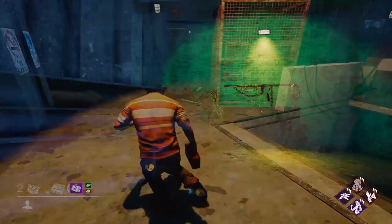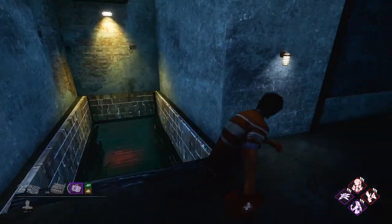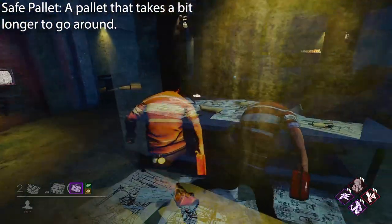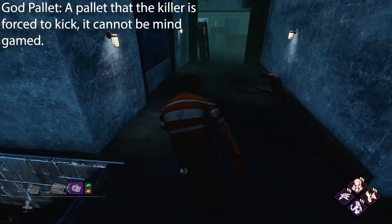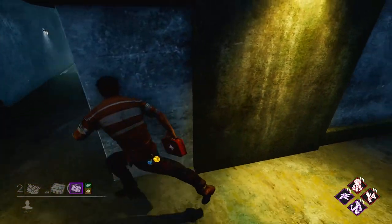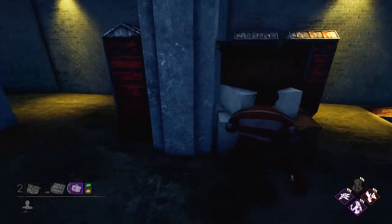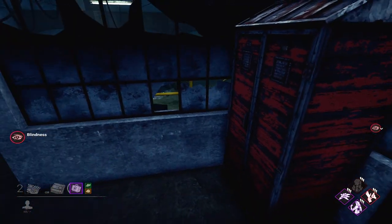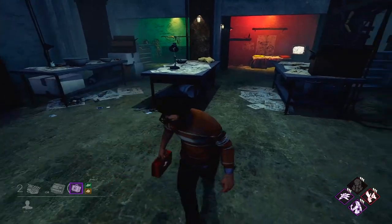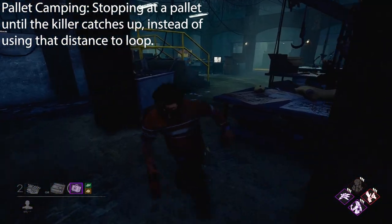The first room we'll talk about is the control room, which always has the bathroom and the basement below it. This tile is super strong both on the top and bottom — on top you have two very safe pallets, and on the bottom you have two god pallets as well as the basement. The bathroom is a dead end tile you don't really want to be caught in unless you have Head-On for the lockers. On the top floor there's a vault and seven lockers, including probably the least-used locker in Dead by Daylight — the one inside the control booth. The upstairs pallets are pretty safe, so don't waste them early, especially if the downstairs pallets are still up.